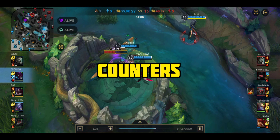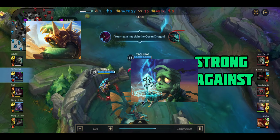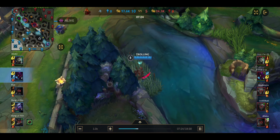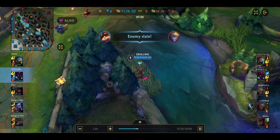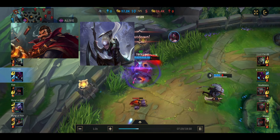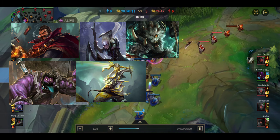Now for counters. Kha'Zix is strong against Rammus, Amumu, Jarvan IV, Gragas, and Xin Zhao. For weak matchups, Kha'Zix is weak against Graves, Diana, Dr. Mundo, Master Yi, Rengar, and Evelynn.